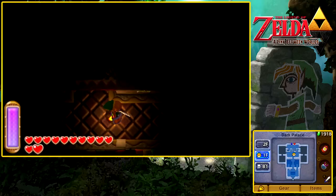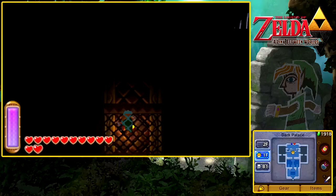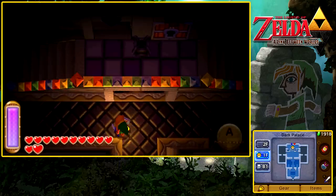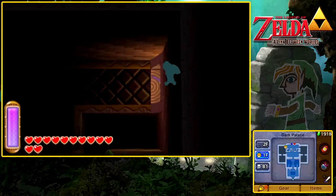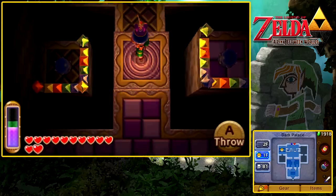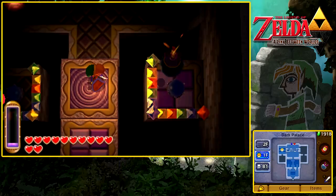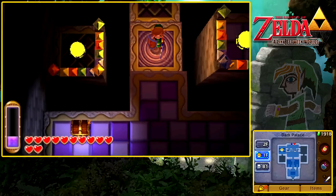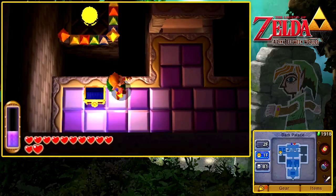We're going to go grab the compass really quickly. The compass is very helpful in this dungeon, just as it's helpful in every other dungeon. Simply throw two bombs in relative succession to get that chest to appear. Very simple stuff.